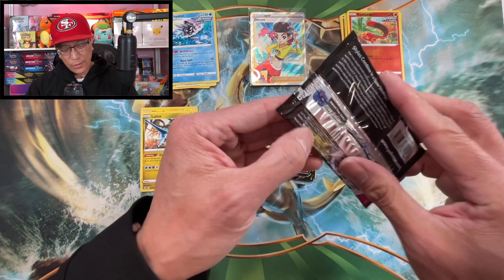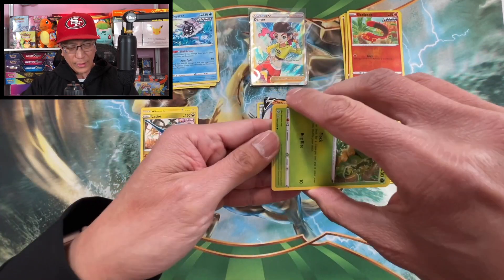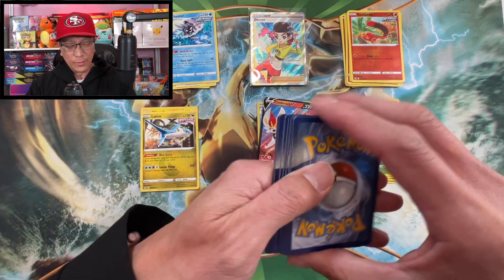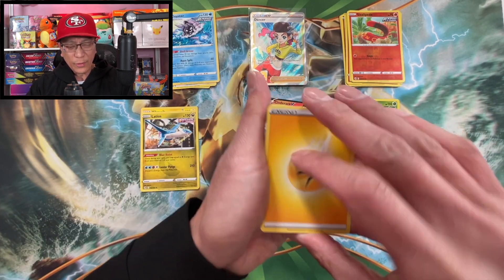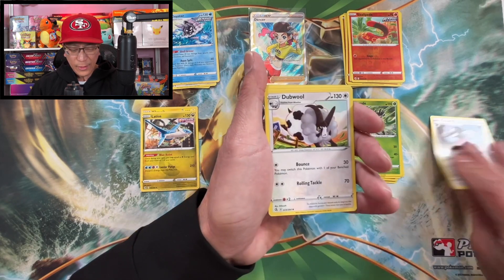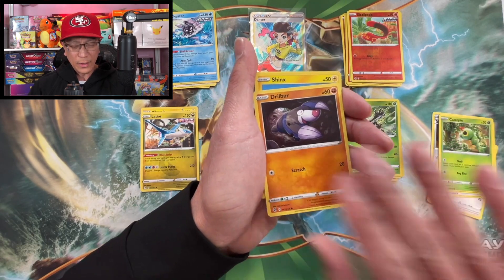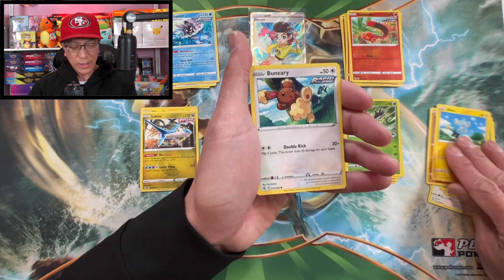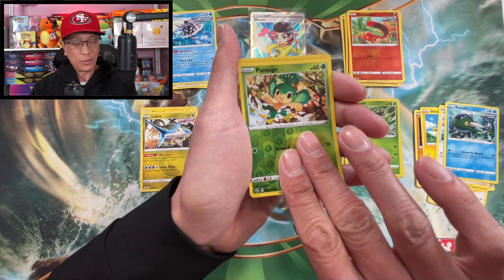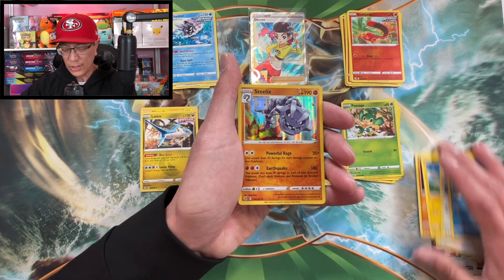All the love and support keeps me going. Excadrill, double Spongy Gloves, Caterpie, Drillbur, Shaymin, Bunnelby, Basculin, Pansage reverse holo — we got a holo rare hit: Steelix holographic rare.